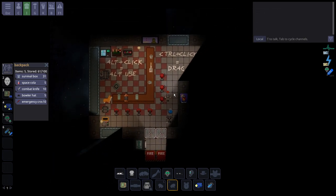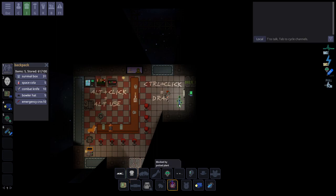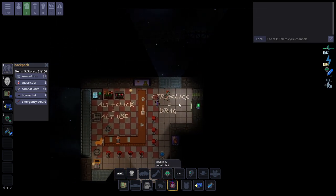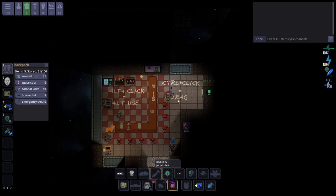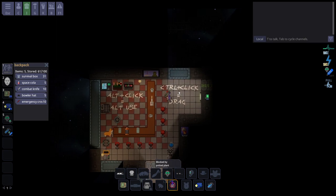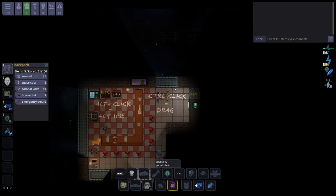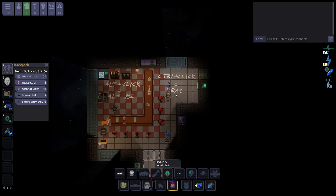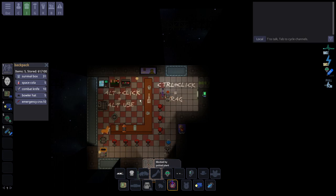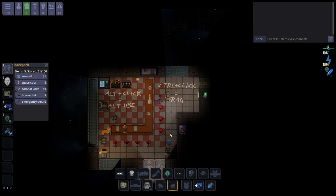There is another function with Ctrl-clicking that lets you drag things. Dragging is a very useful tool. Ctrl-left-click to drag; Ctrl-left-click again to let it go, or press H to release. Another keybind when dragging: Ctrl-right-click to push it in a big radius around you. Press H to let it go.